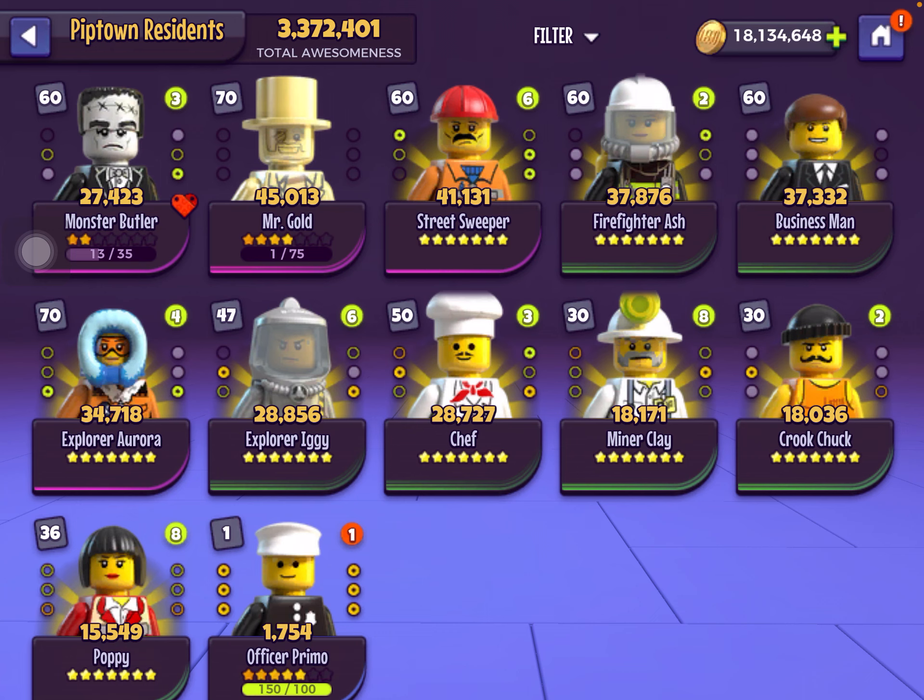Rhoda can be gotten from the campaigns. Iggy and Clay are not really very useful — by the time you get to them you'll probably have finished missing materials without them. And Chuck and Poppy — I highly suggest not investing in them past three stars.